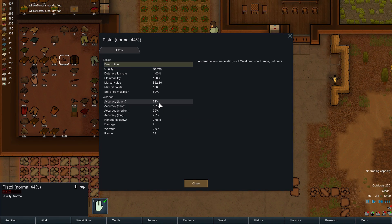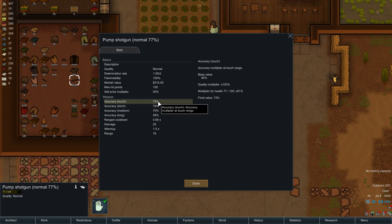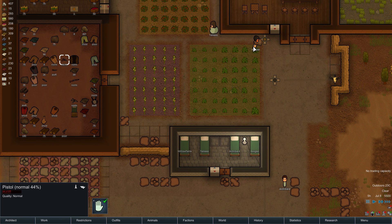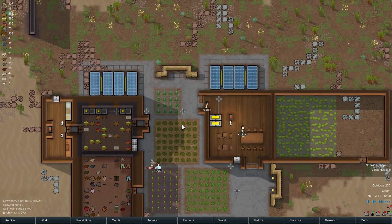So we've got medium 39% — it's actually not too bad at touch; you can pistol whip people quite well with that. Damage of nine, warm up is almost a second, range of 24. What about the pump shotgun? Range of 16, so we'd be losing eight range, a longer warm up, but significantly more damage. Range cooldown 66 — how long it takes to recover after firing. Accuracy at medium, short, and touch fairly high. Let's have a quick look at you again — more or less the same thing. Willow, let's have you go and equip that then. That's a little bit better. We're slowly upgrading everyone's equipment, and I certainly like this.